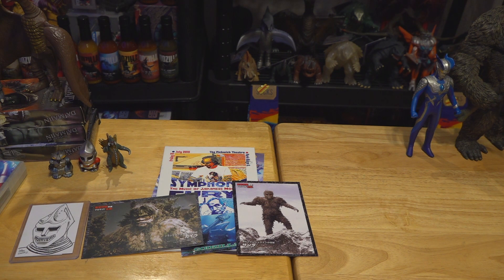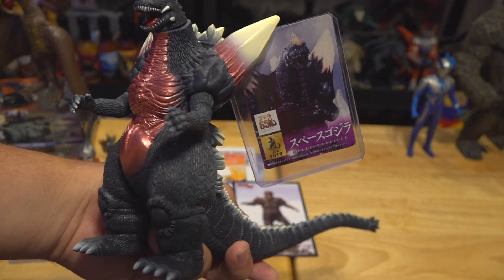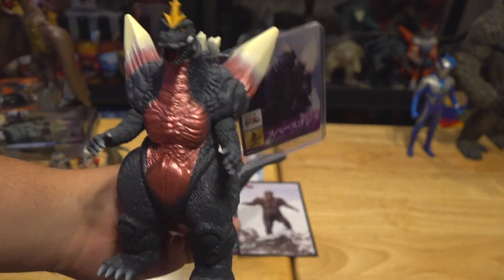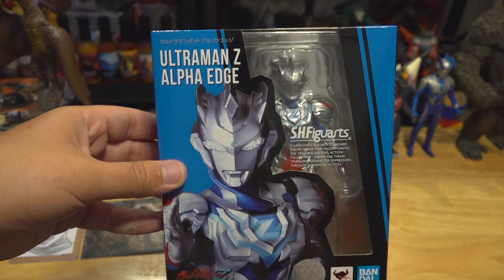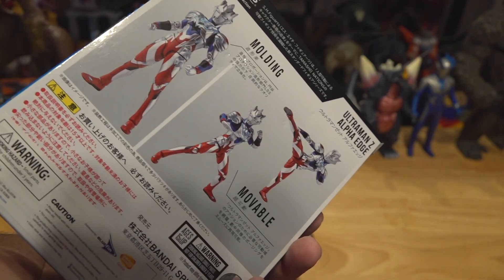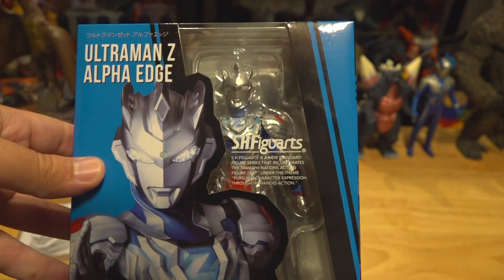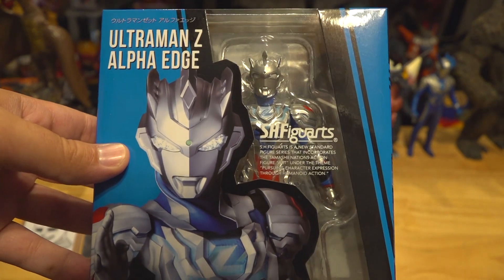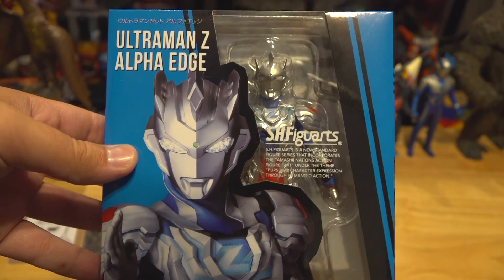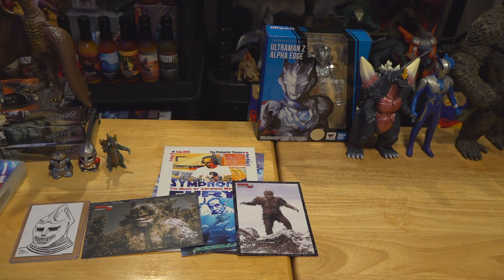I found the six-inch Space Godzilla with tag — the newer 2019 release. Next was the Ultraman Z Alpha Edge SH Figuarts figure. I don't get too many SH Figuarts anymore, but Ultraman Z — I really enjoyed the show when I watched it airing weekly on YouTube, and Alpha Edge was one of my favorite forms of Z, so I decided to get him.